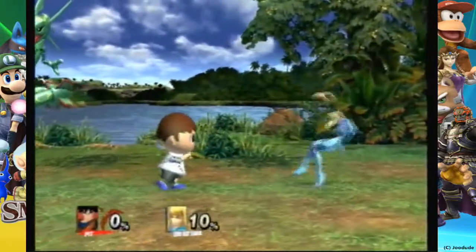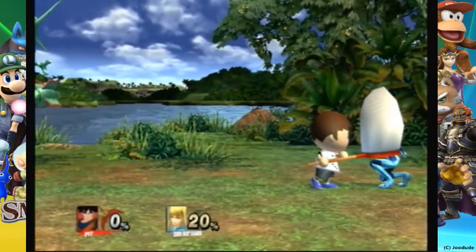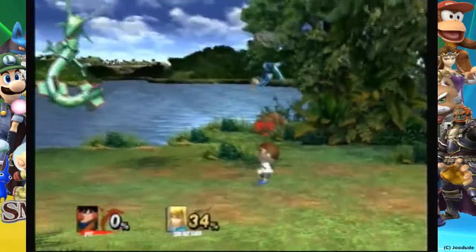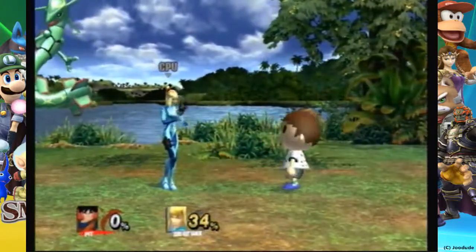Side tilt is a pretty big hitbox. Look at his grab — I'm not doing anything. That's pretty cool how he made him boop. Down smash, side smash.